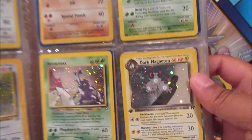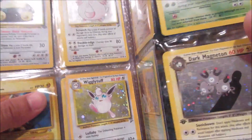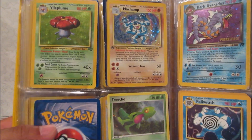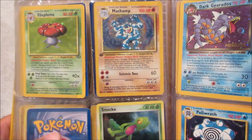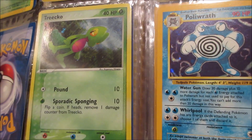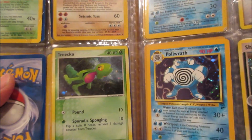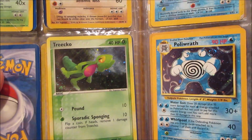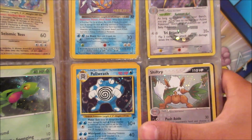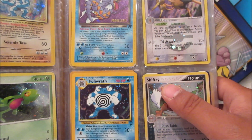Moving into some good stuff now — look at Vileplume, Machamp. Is that a promo Tyrouge? It is the promo Tyrouge — no way! That's from 2004, almost 14 years ago. And Politoed — all right, we're moving to more I guess older but modern sets.